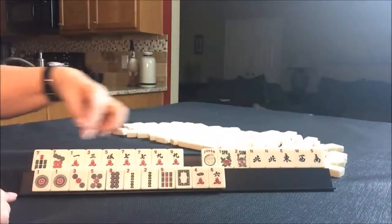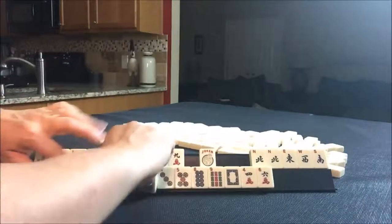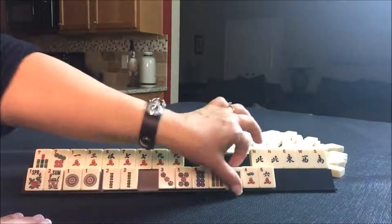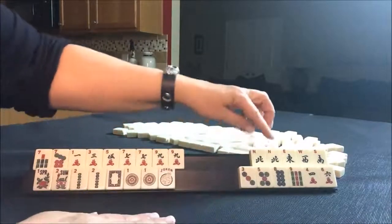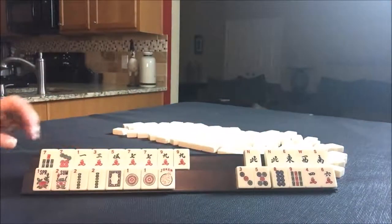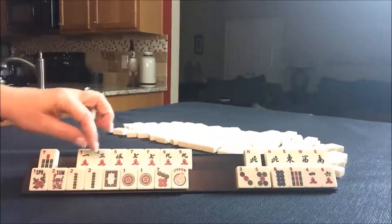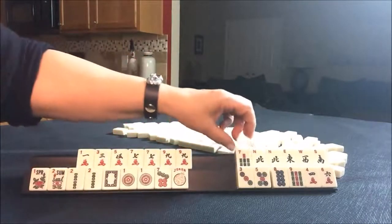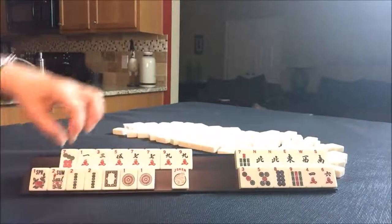A 1-3-5-7-9 pair hand right here, maybe. And then a 1-3-5, 1-2, 1-2 — maybe a year hand. That would leave us with 11 discards.